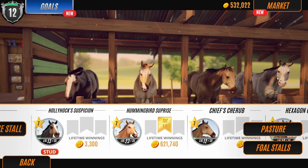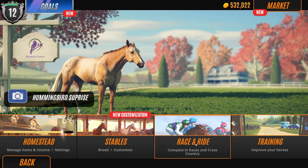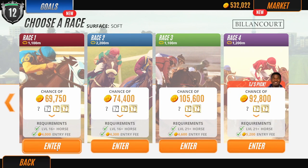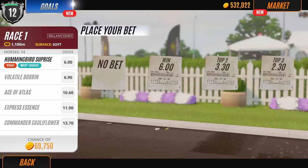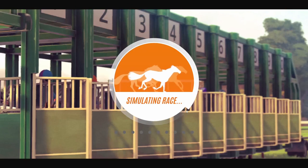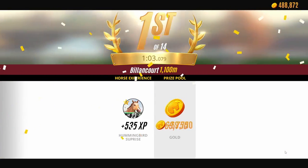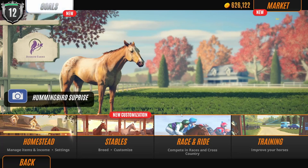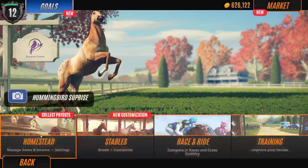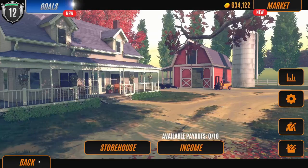I want to focus on getting the best horse I can, because at the end of each prestige you have to race against your rival — it's called a rival race — and you have to control that race yourself. Normally I like to skip to results, but in rival races you actually have to control the rider and the horse in order to win. Personally, I hate that part because I'm not good at it.